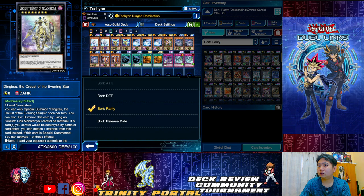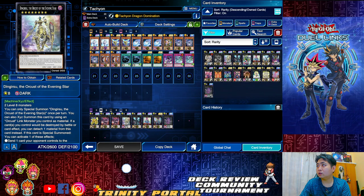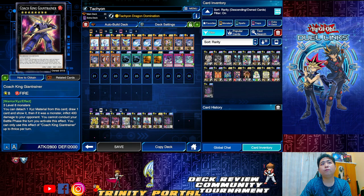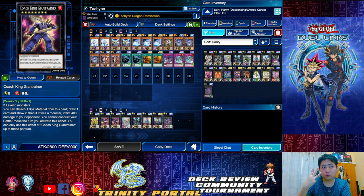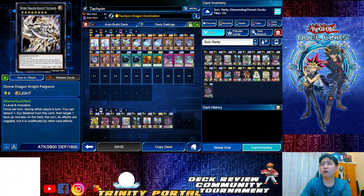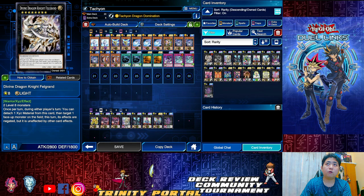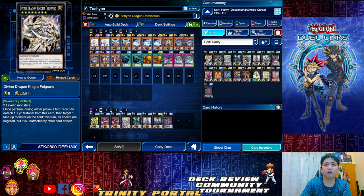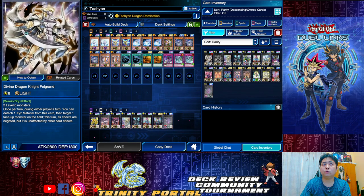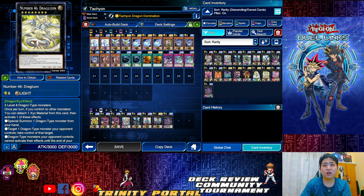For other good level eight options: Coach King — if you're playing with a lot of tech cards, Coach King will allow you to draw three times, so it's a good card. Divine Dragon Knight requires spending in-game resources; you detach one and get its effect, making it essentially another Effect Veiler.